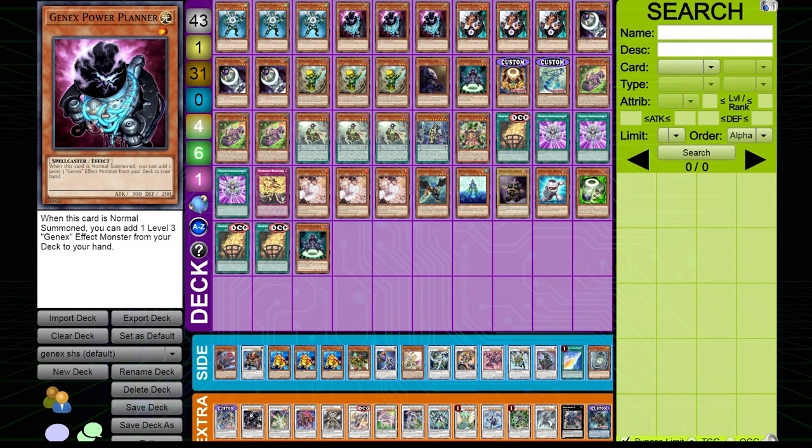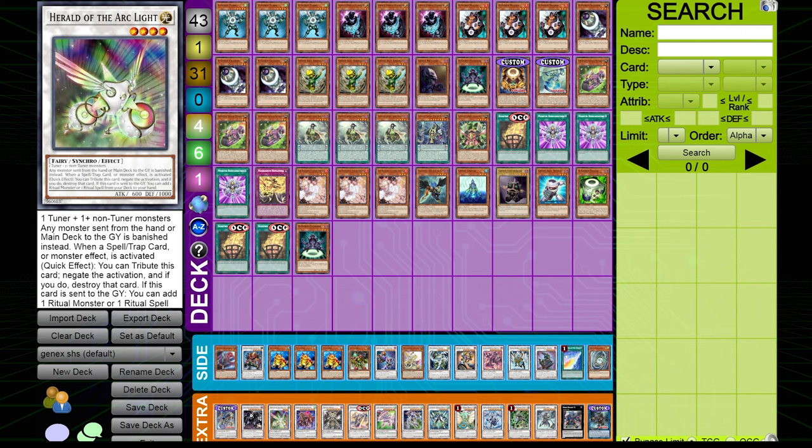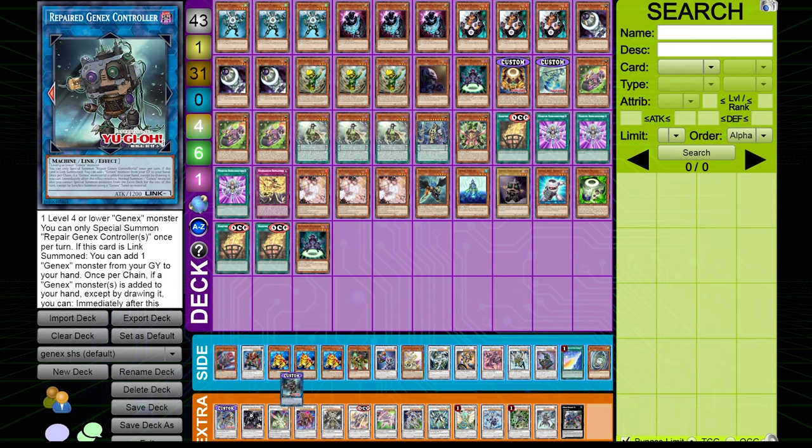Because all the Gen-X monsters are different attributes and you're going into a bunch of different synchros, it won't be too hard to fill up your grave with a bunch of different attributes. Thanks to Repair Gen-X Controller — which I haven't read yet — once it's link-summoned, you can add a Gen-X monster from graveyard to hand; basically the monster you used to summon it gets added back. Then, once per chain (not once per turn, just like the synchro), if a Gen-X monster is added to your hand except by drawing, you can immediately normal summon a Gen-X monster.